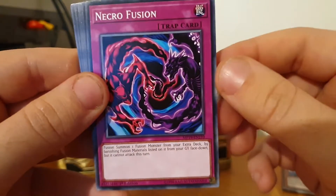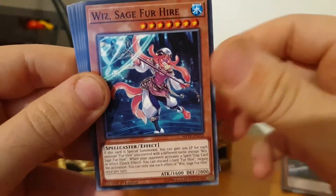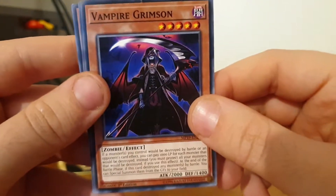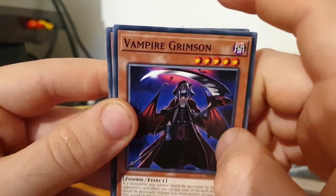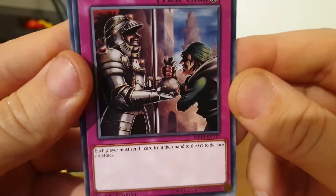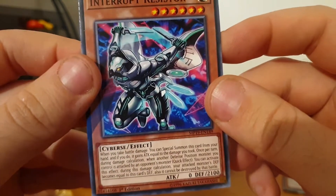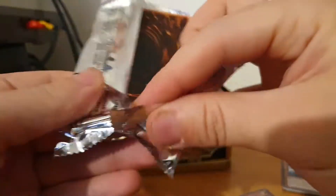Necrofusion — that's cool. Fusion summon one monster from the extra deck by banishing fusion materials. It's on GY face now but you cannot attack this turn — it's slow but it's got some stuff. Wiz Sage for Hire, Domper Marksman for Hire — get the pun. Konami, you're into your puns — they're punning annoying. Vampire Grimson — that's actually pretty cool in the way it looks. Toll Hike, which I think is a joke version of Toll — each player must send one card from the hand to the graveyard to declare an attack. That's cool — it can be gimmicky but also quite destructive if you're not careful. And Interrupt Resistor — he would definitely be interrupting this video if he turned up.